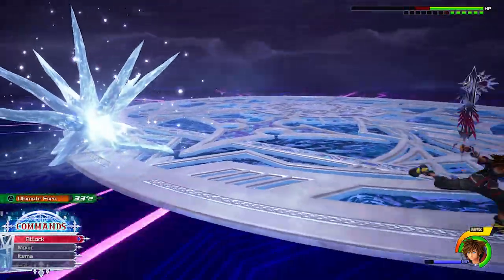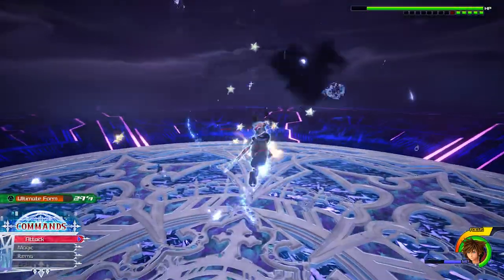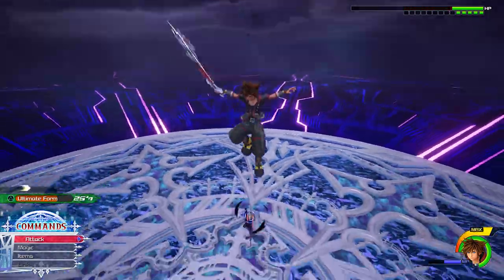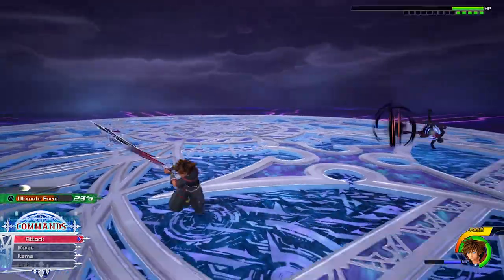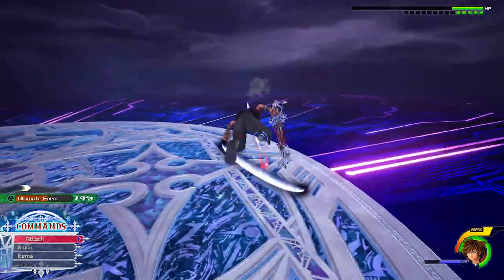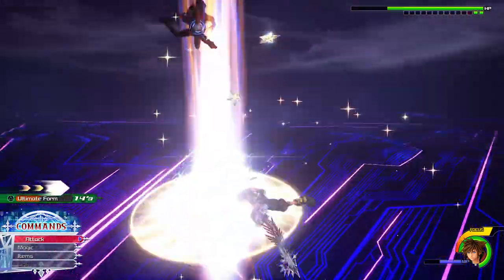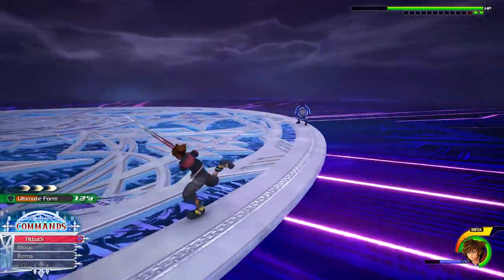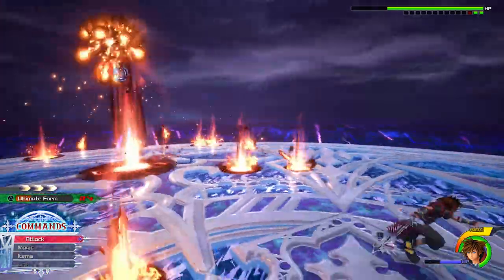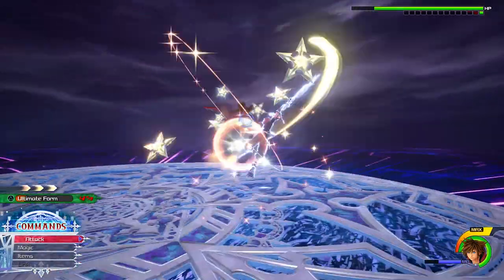Now he's at half HP, so you need to get ready to cast Thunder to block the attack where he rides the keyblades, so you can get a quick opening in and block the whole damage cycle. Here he does the shockwaves again — at this point you really want to hope he does the attacks that are easy to counter with great openings. In my case he didn't do the three annoying attacks where he instantly teleports in your face and strikes you.